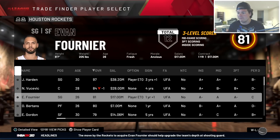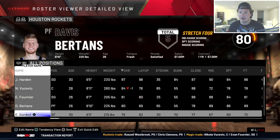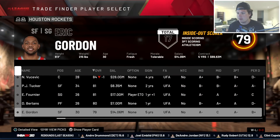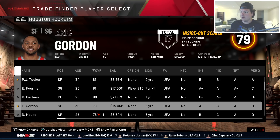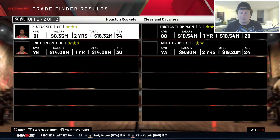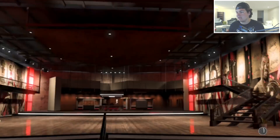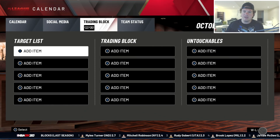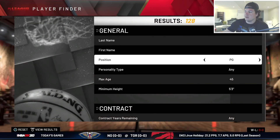James Harden still getting no trade offers. Sometimes the more people you move, the easier it is to find trades. PJ Tucker jumps up to 81 overall at small forward. We're going to do PJ Tucker and Eric Gordon and see if we can get one other good trade. We stop in three, two, one - Thaddeus Young and Denzel Valentine. That's not ideal. Now I'm going to move Harden.